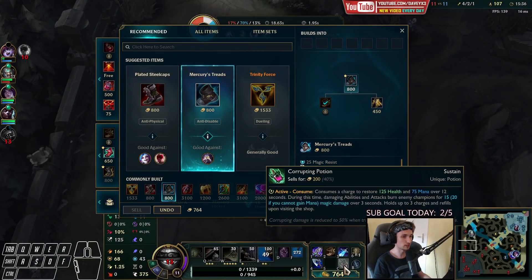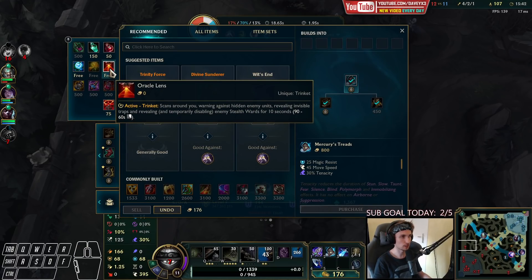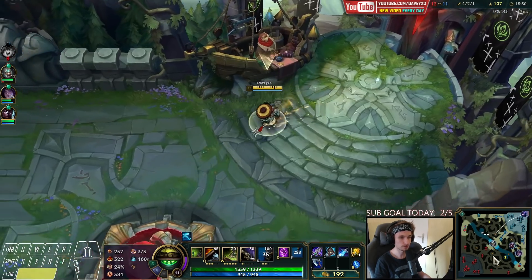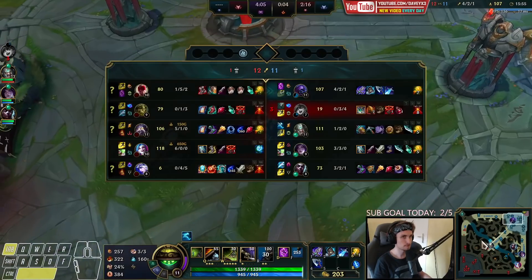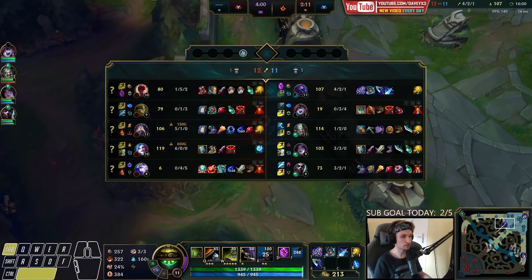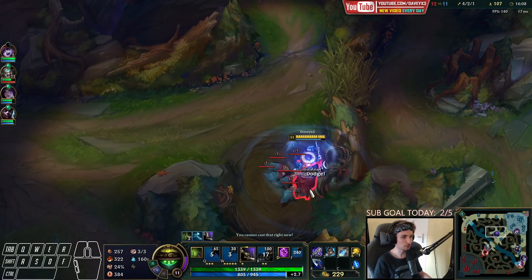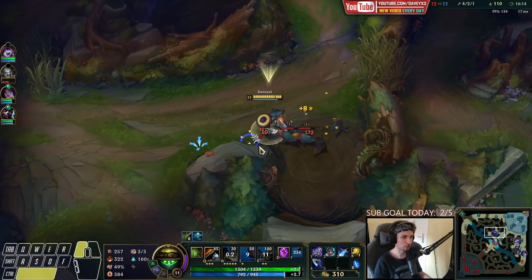I definitely need Mercs right now — I'm just going to sell these. I'm thinking about getting a red trinket just for splitting, but I think I'll keep the yellow trinket for now. So far we are really far ahead of Lee Sin — I don't think he's going to be that useful anymore. Lee Sin is going to fall off mid-to-late game. I'd be very happy if I could get a blue buff from them for farming.